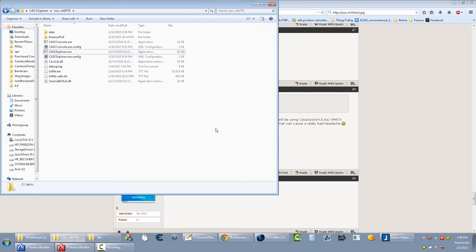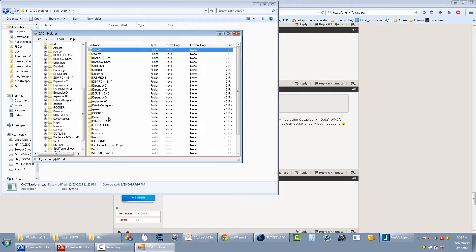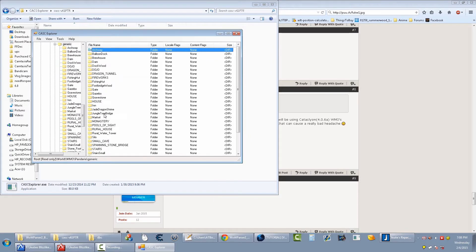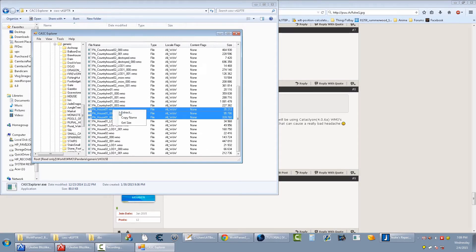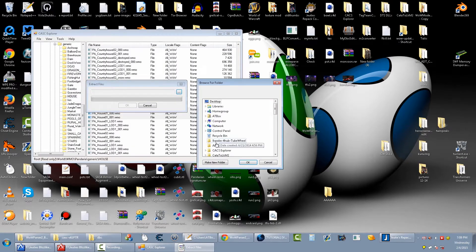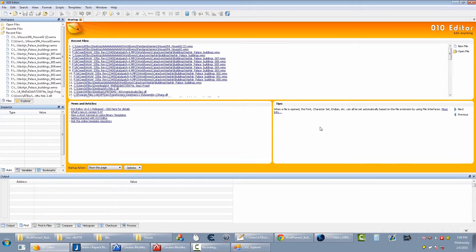I'm going to be using my general instance install and CAS Explorer. The WMO I'm going to get is under WMO, then Pandaria, then Generic, then House. Grab the root file and the extension files that go with it. Right-click, extract to a folder — I'll just call it 'a' to make it easier to grab.